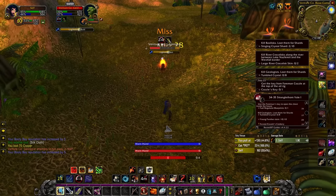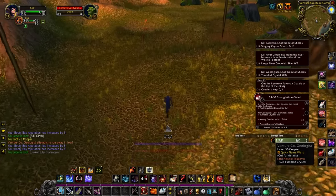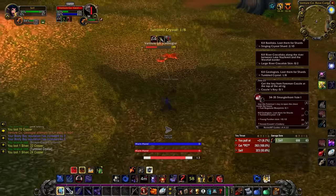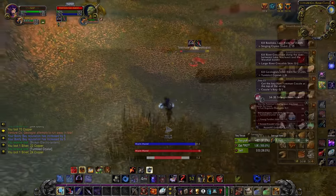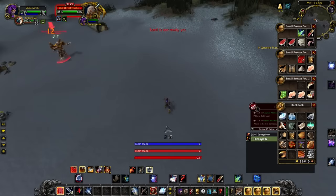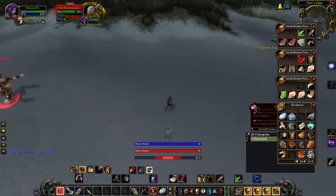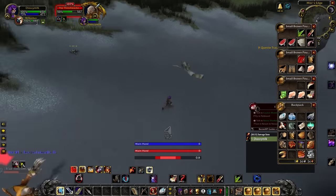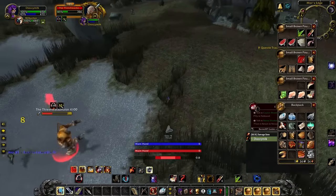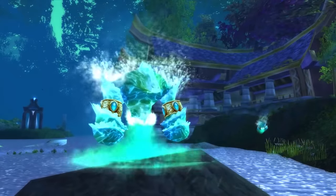Some of these abilities are learned directly from a pet trainer found next to your class trainers — these are generally your defensive abilities such as extra armor, spell resistances, growl, and so on. You get a new rank of growl every 10th level and should go learn it as soon as possible. It's also the only trained ability that costs zero training points. But if you want to learn new offensive moves, you have to do it through taming beasts out in the wild. Some pets when tamed will have new ranks of abilities or abilities you haven't learned yet at all.